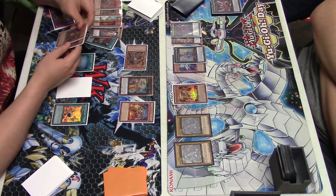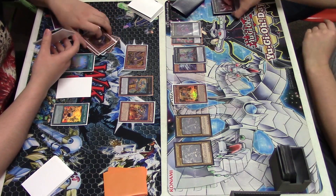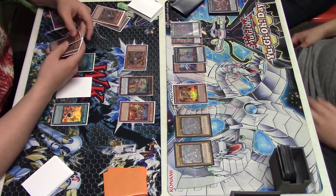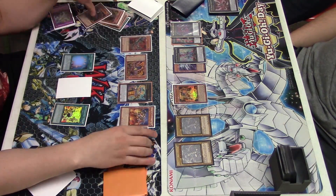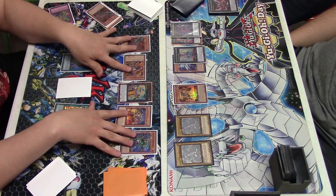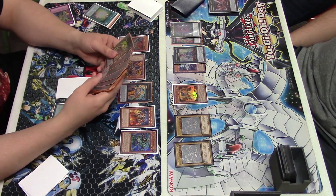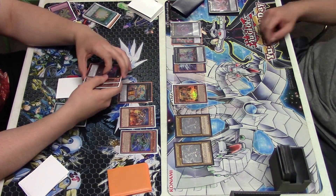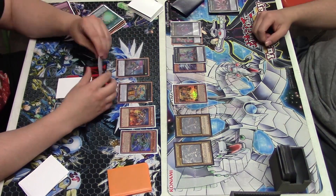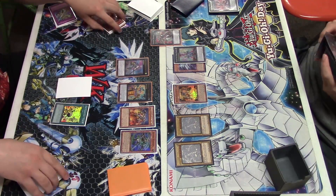Here I have to go for Soul Charge. Soul Charge is a card I'm now playing because it kind of takes up a slot as an Instant Fusion, although I still kind of want to play Instant Fusion. I know Norden's not around, but that doesn't affect my decision because there are still other Instant Fusion targets like Carbonula Warrior, Rare Fish — in certain situations it'd just be nice to give you another level four body on board.